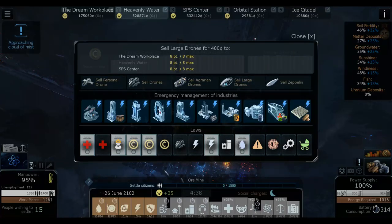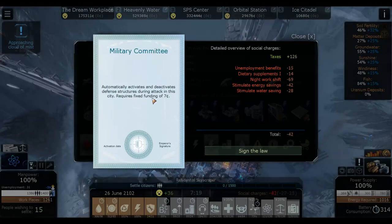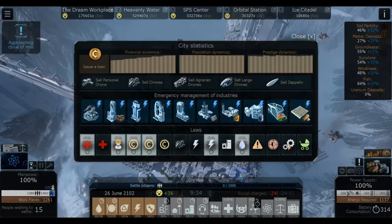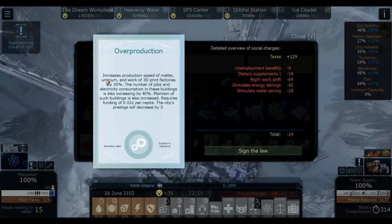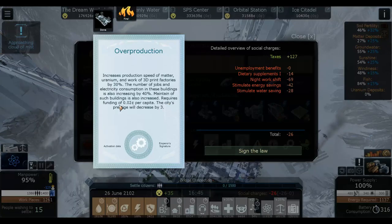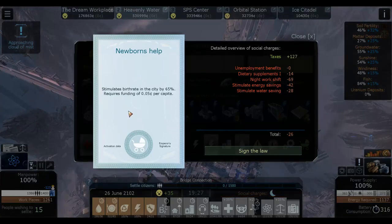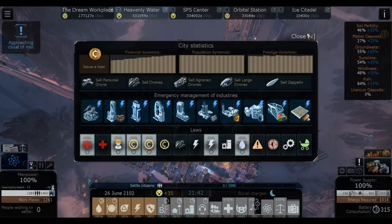We have some new laws: mine automatically activates and deactivates different structures during attack; the city requires fixed funding of seven credits - oh it's a military committee, I thought it was like a mine. Overproduction increases production speed of matter, uranium, and 3D print factories by 30%, but number of jobs and electricity consumption are also increased by 40%. Newborns help birth rate by 65%, requires funding 0.05 per capita. We're not gonna worry about those.